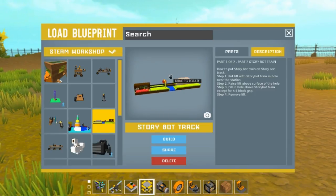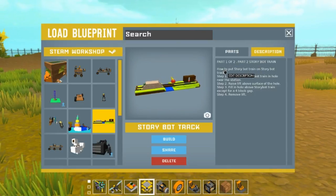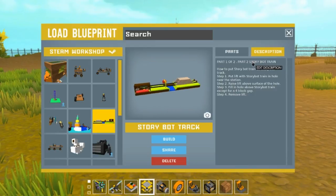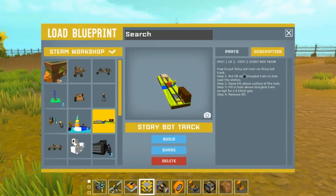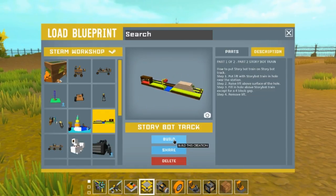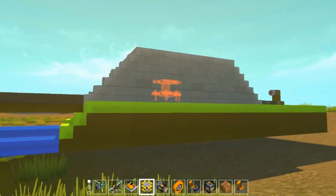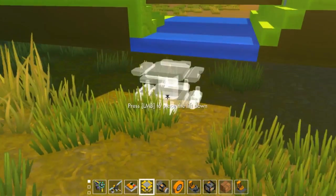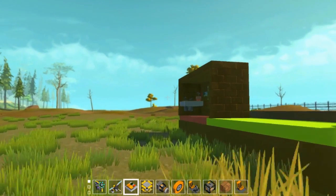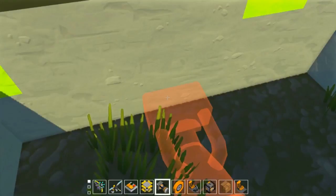I'm going to go to the story bot track. This kind of looks a little weird — it's part one of two. It says 'how to' and I already know how because dad wrote this and I told him what to do. Now this is the biggest creation I've built in Scrap Mechanic — I'm not lying if you don't believe me.